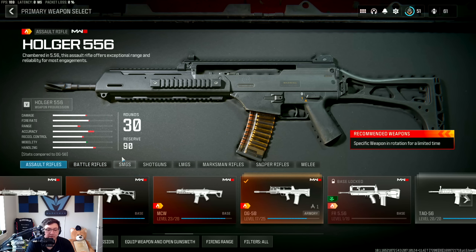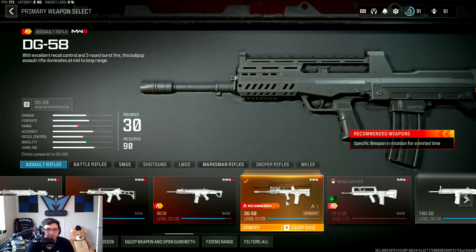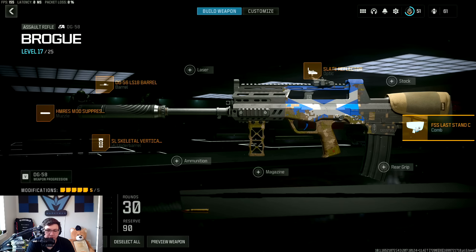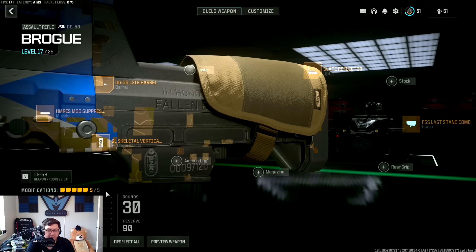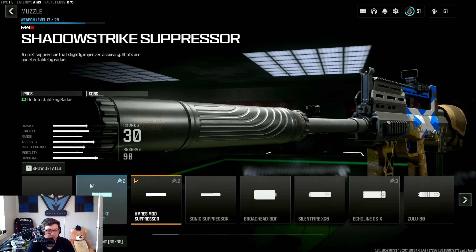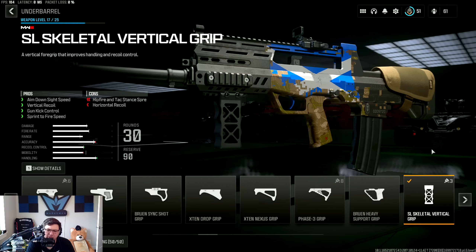This is the DG 58. You can unlock this gun by either having a blueprint or by unlocking it with the challenge system — like three daily challenges completed. I modified it a little bit for the blueprint: I'm using a slate reflector, something for ADS, sprint-to-fire on the comb, bullet velocity and range on the weapon, and a suppressor — because I feel like everyone's relying on the minimap a lot right now. There's also a really cool new grip that helps with your recoil control vertically. It hurts your horizontal, but burst weapons don't have horizontal, so it doesn't matter. And it hurts your hipfire, which you're not going to hipfire this gun anyway, so that doesn't matter either.